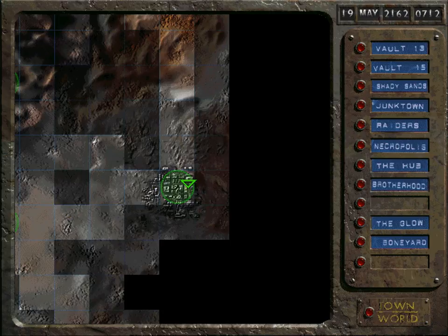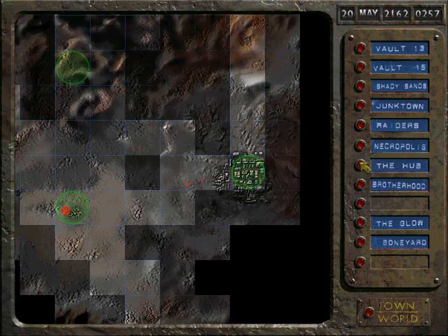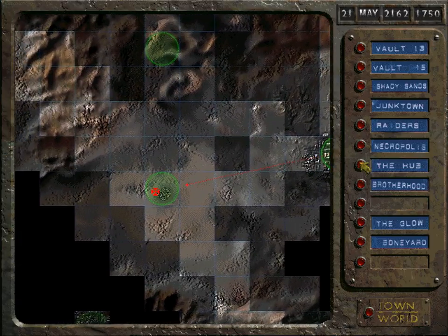The next main mission that we need to do is check out the northern area — the area north of the Brotherhood of Steel. But right now we don't want to do that. Instead, we want to head back to the Hub and do a little bit of side missions.